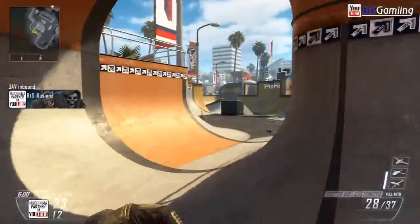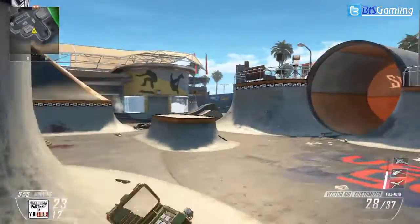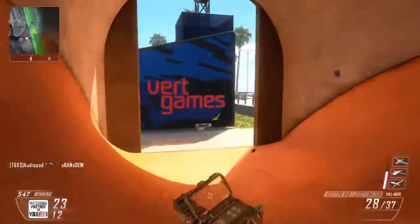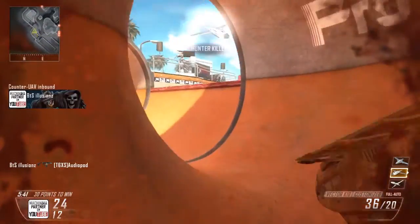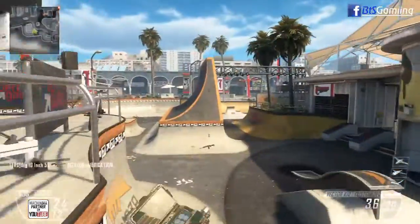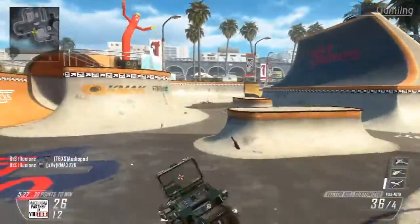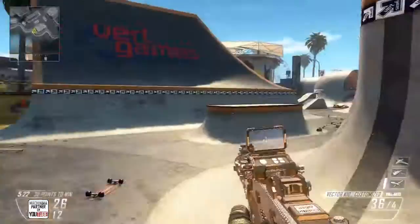Let's get into my perks. I have Ghost and Hardline for my tier one perks. Ghost because I want to stay off the radar as much as possible, though I may switch that out for something like Lightweight — Ghost is becoming less and less useful in this game. I've been running Lightweight a lot and it's been working. Maybe less people are using UAV these days, I'm not sure. I have Hardline so I can get my streaks as quickly as possible.